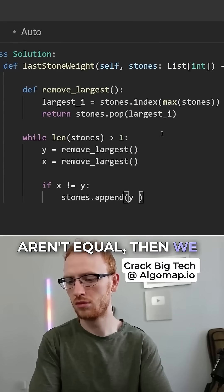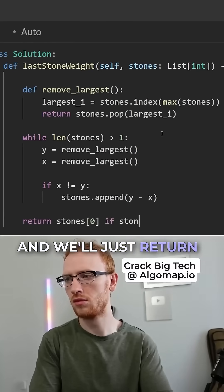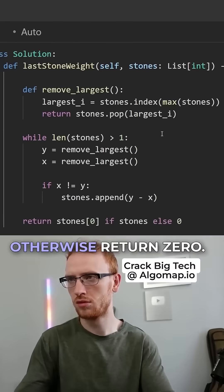Then if the stones aren't equal, we need to add into the array the difference. And we'll just return the last stone if there is one, otherwise return zero.